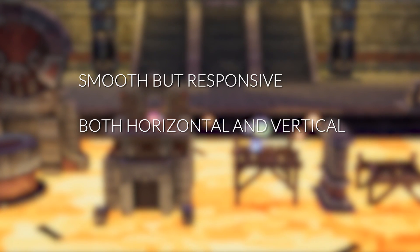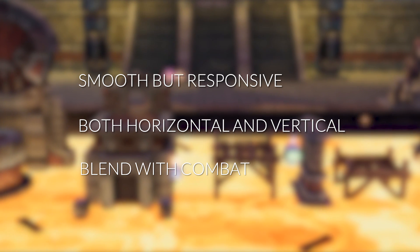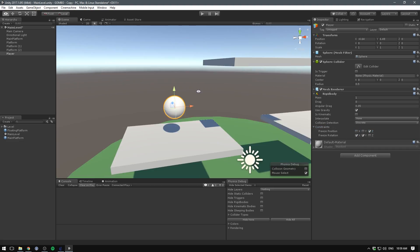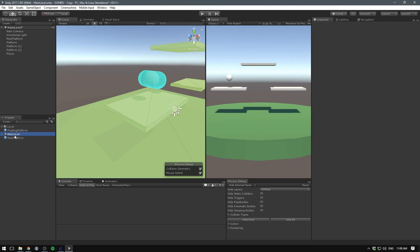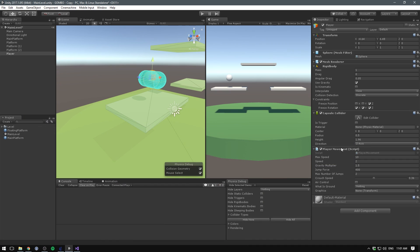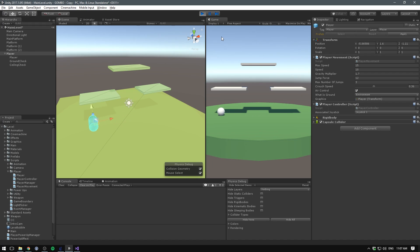Movement is by far the mechanic I spent the most time on. I had a few requirements: I wanted the movement to be smooth but responsive, with a lot of movement on both the horizontal and vertical axis, and I needed the character movement to blend nicely with combat. If you've ever tried creating physics-based movement in Unity, you know that controlling a character using forces can quickly make it feel sloppy and unresponsive. But I needed to use physics because I wanted the combat between players to be physics-based. The way I solved this was by adjusting the amount of force applied to a player depending on their current velocity in the given direction.